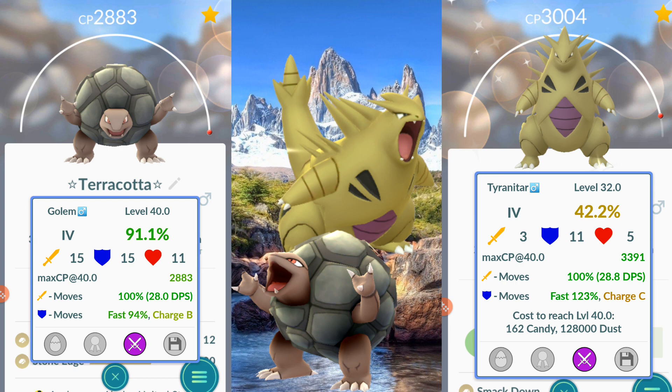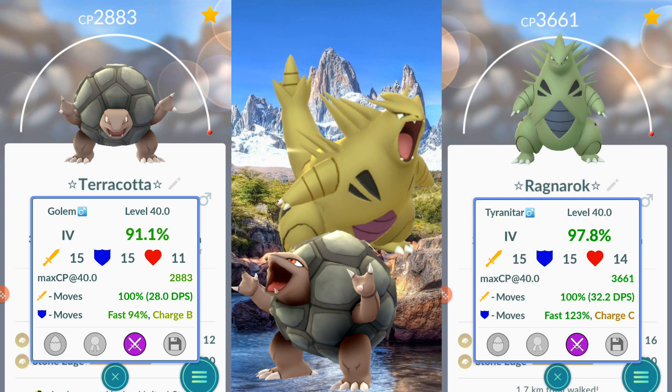Let's compare the stats. We have a level 40 Golem with 15 attack IVs, and a Tyranitar at level 32 with 3 attack IVs. The DPS for the Golem is 28 flat. For the Tyranitar it's 28.8 — and that's with only 3 in attack IVs. Now comparing the Tyranitar with 15 in attack: the Golem has 28 DPS and the Smackdown Tyranitar with 15 attack IVs has 32.2 DPS. Quite a big difference there, as we can see both in the battle and in the numbers.